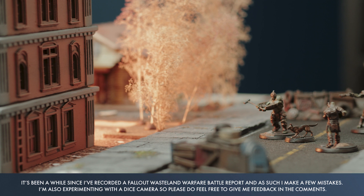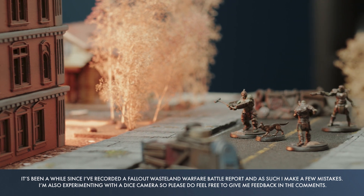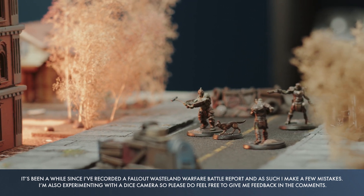It looks like meat is back on the menu as Dogmeat finds himself caught in a trap laid by the Super Mutants. Can Nora and her band of survivors take down the Super Mutants and free Dogmeat before they claim their prize? Let's find out in today's Fallout Wasteland Warfare Battle Report. Today we'll be playing the tutorial scenario called Troubled Beginnings, which you can find in the Campaign Handbook.